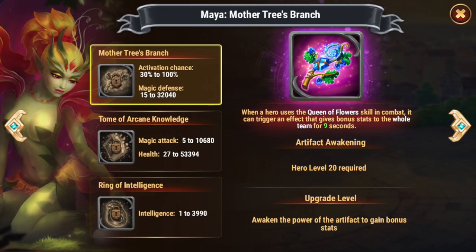Speaking of artifacts, again no magic penetration. Her artifact weapon is Mother Tree's Branch, which boosts the magic defense of your whole team. Her tome is Arcane Knowledge, which is magic attack and health. And her ring is intelligence. I would level the tome first, then the ring, and finally the artifact weapon last. So she's effective against magic teams.